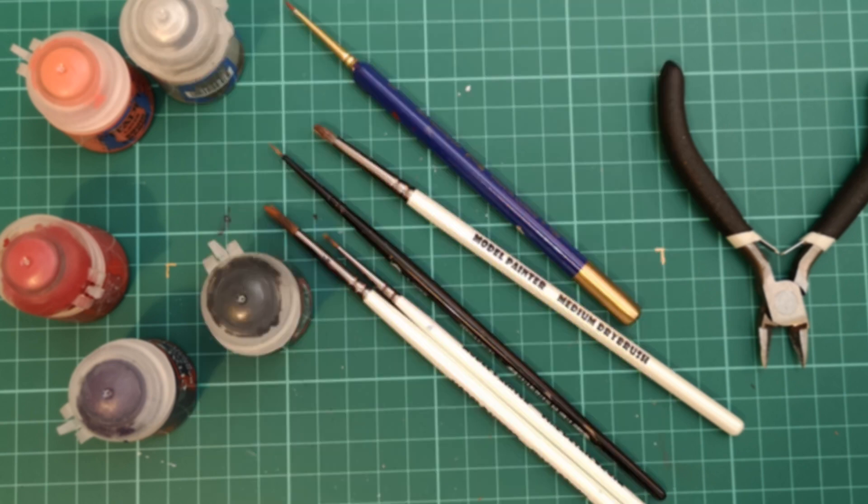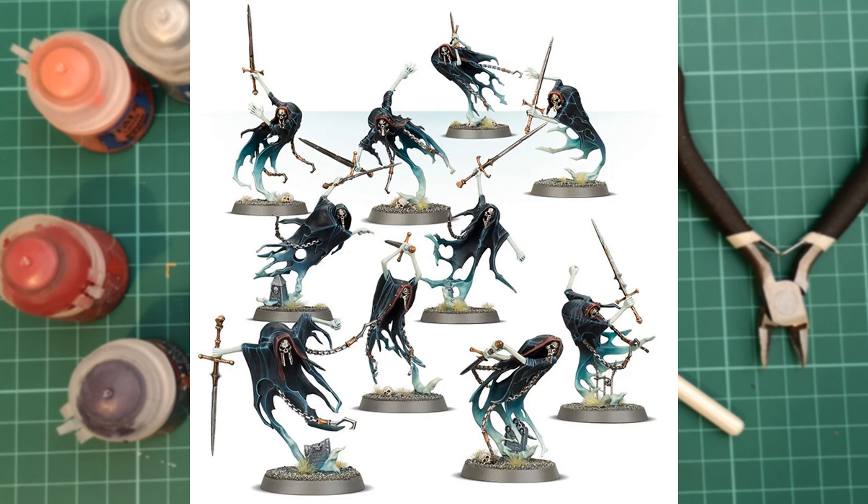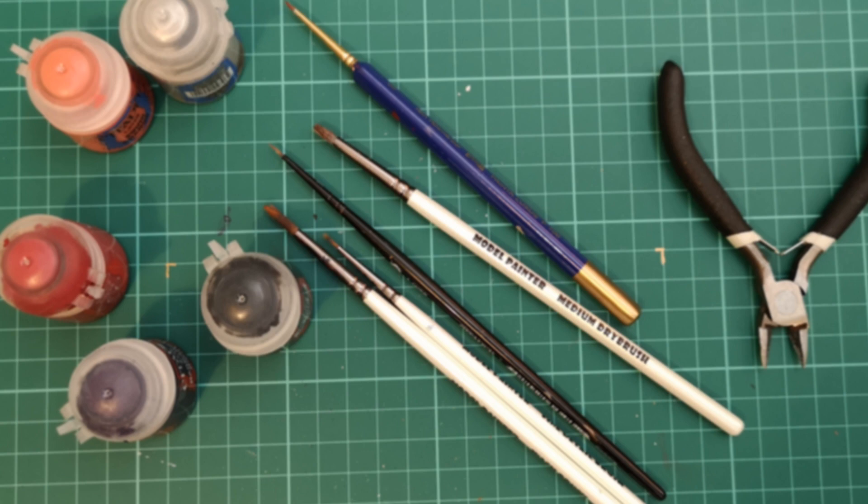Issue 68 we're gonna get Bladegheist Revenants — we've just had some in a couple of issues ago and we're gonna get some more. This should be the other five from the original set, because normally if you bought a retail box you get 10 in there across two sprues, so I'm guessing this should be the other sprue — I may be completely wrong but I don't believe that I am.